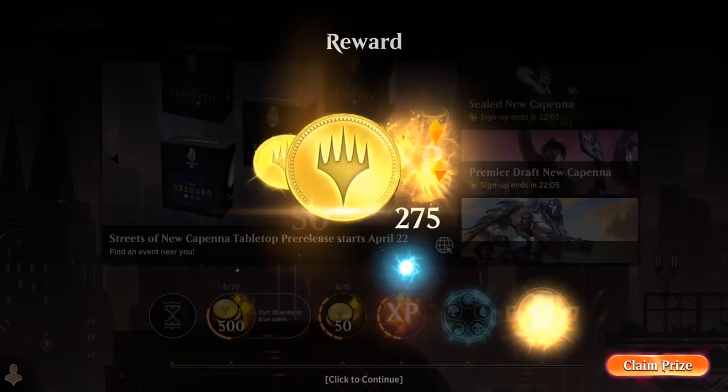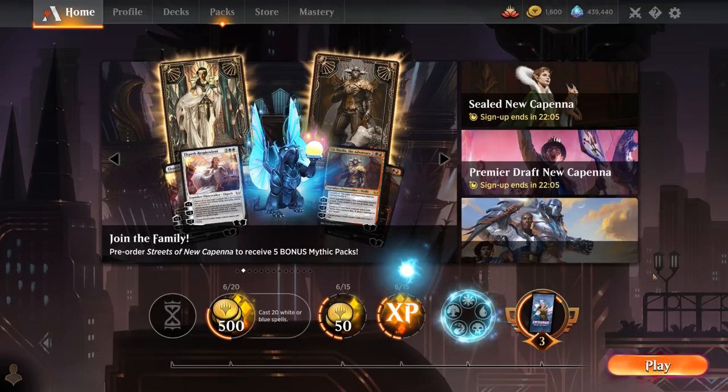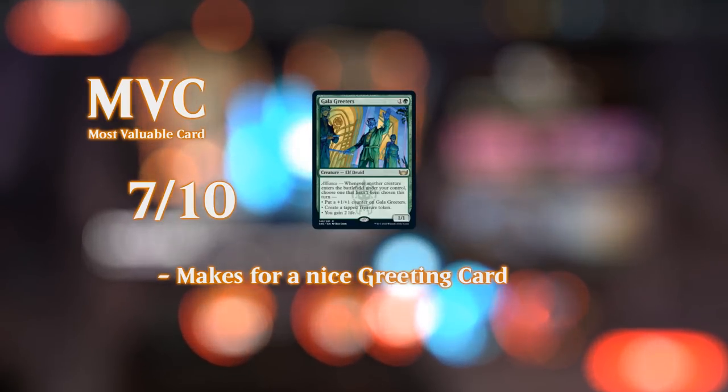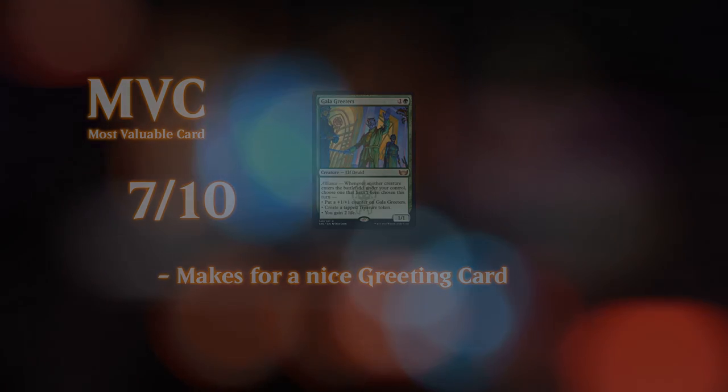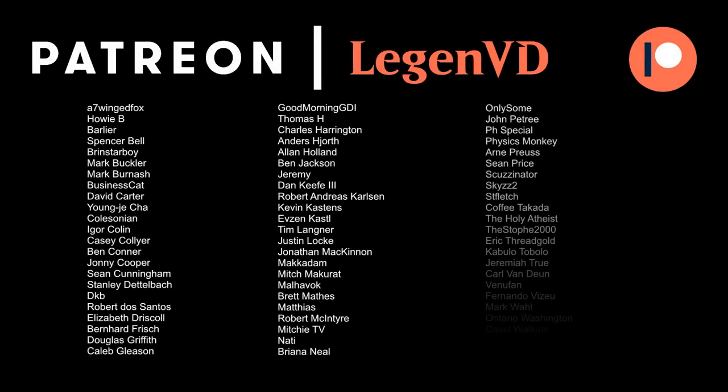We got to see our red-green treasure deck in action. Some wins came off the power of older cards like Aesi's Chariot and Goldspan Dragon, but we also saw new cards shine. Gala Greeters delivered, especially alongside Ginny Fae. Phasebreaker did a lot of work, and Ognus seemed pretty decent. Overall quite a few exciting new additions for red-green treasure builds. Thanks for watching, hope you enjoyed, and as always have a nice day. Thanks to all my patrons — you can join at patreon.com/legendvd.